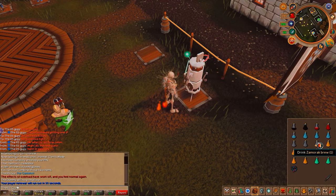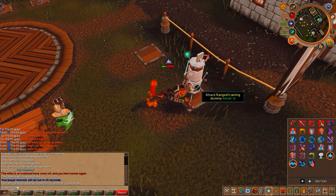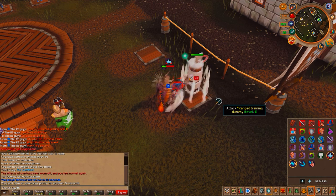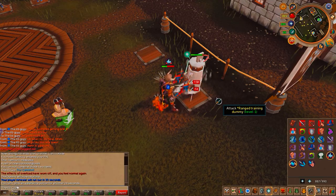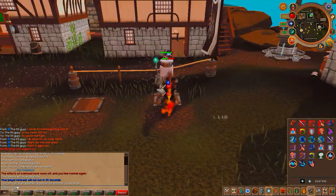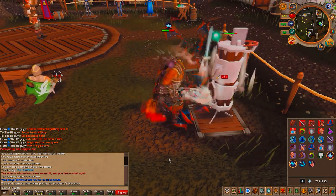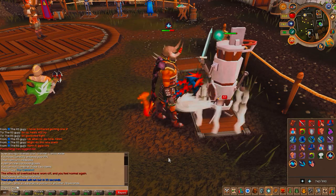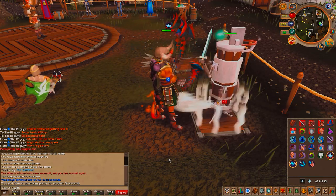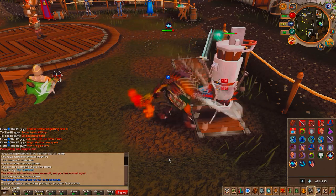Number 5, we have the Ancient Curses — specifically Turmoil and Soul Split. Turmoil is the best combat-boosting prayer in the entire game, requiring level 95 prayer. Soul Split requires level 92 prayer and is pretty much the ultimate PK prayer. It siphons hit points based on your hits and gives them back to you, healing you. It also smites their prayer points based on your hits, so it's a great prayer and pretty much the ultimate PK curse.